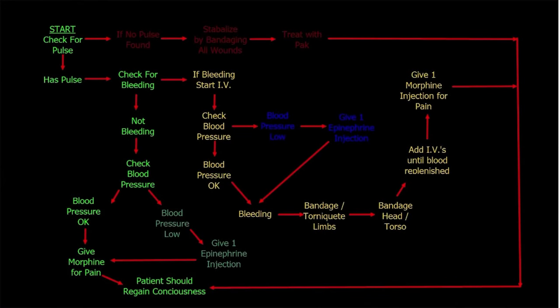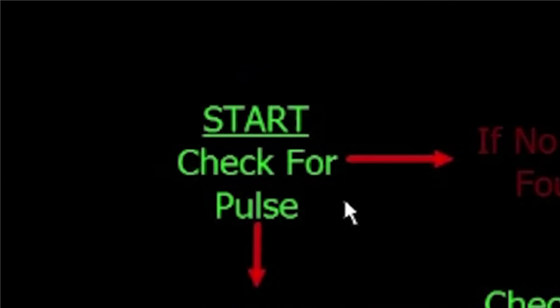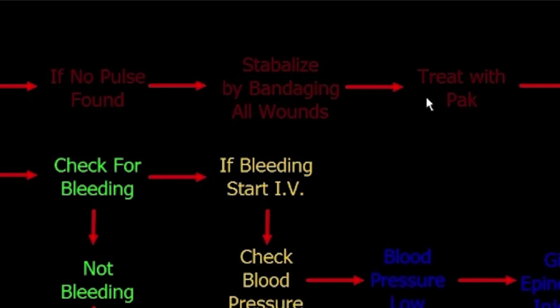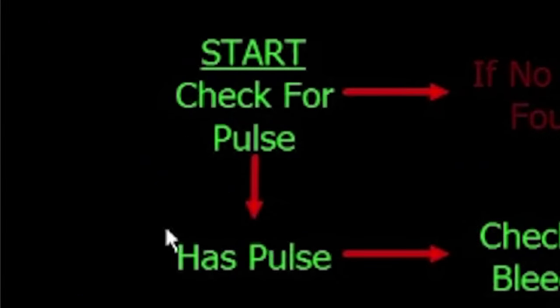I've created this flow chart to illustrate the steps you'll go through when you come upon a wounded person. First thing is to check for a pulse. We went through the steps when you have no pulse: stabilize by bandaging all the wounds, then treat with a personal aid kit — whether at a facility, vehicle, or out in the field depends on your module settings. Now we're going to address when you find somebody who does have a pulse. You have to do this very quickly because if a person's injured, they're bleeding, their blood pressure is dropping, and they could go into cardiac arrest.